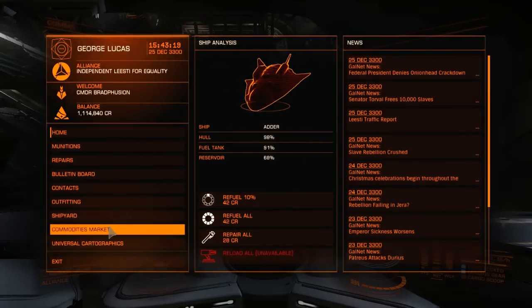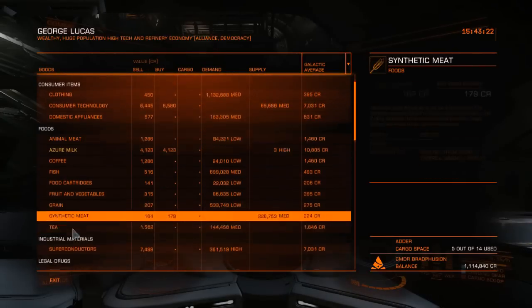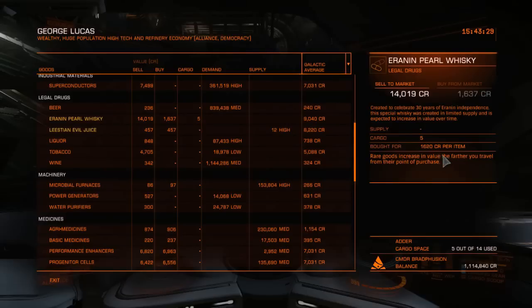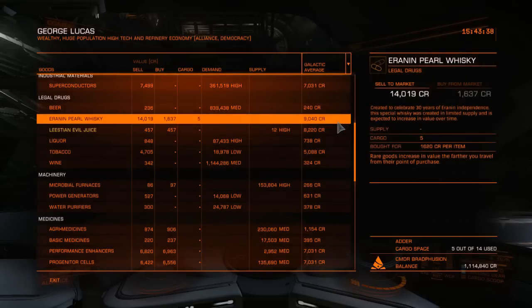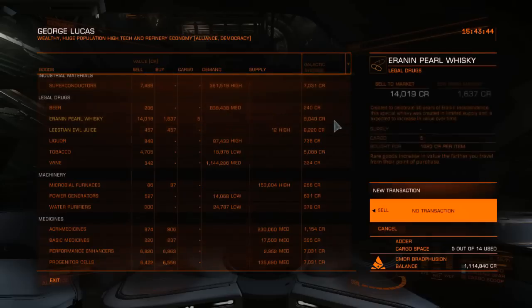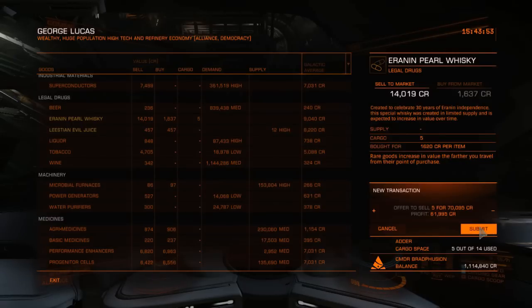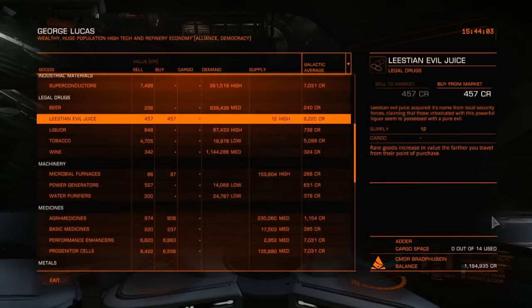So what we're going to do here is go to the commodities market and check on our price for the item we're currently selling. Erin and Pearl Whiskey — we bought it for 1,620 credits and we're going to sell it to the market for 14,000. That's a fair decent profit, and the galactic average is about 9k, so since we're selling it for above that it's definitely a great deal. Let's go sell — selling all that we have, 70k total, and that profit is 61k, which is a fair amount of money.